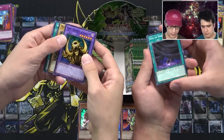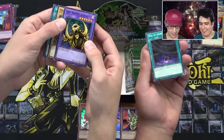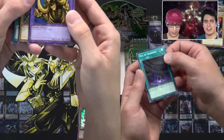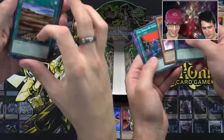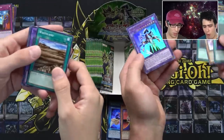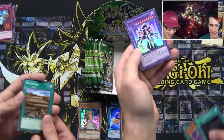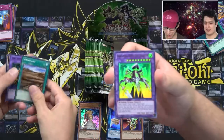That and Necrovalley — which is in the form of Tomb of the Pharaohs — are the main additional cards. Great Mammoth of Gold — man, that is creepy, it's just like a cyclops. We got the one eye. Like a Veil of Darkness, Amazoness Spy. Another spell, a grave, and oh you got it man — Arcana Knight Joker! That's what it was. I couldn't remember to save my life.